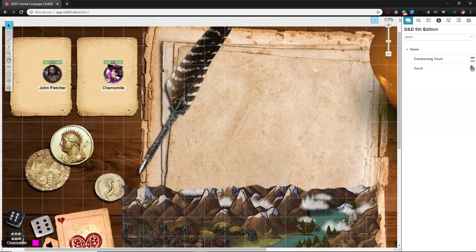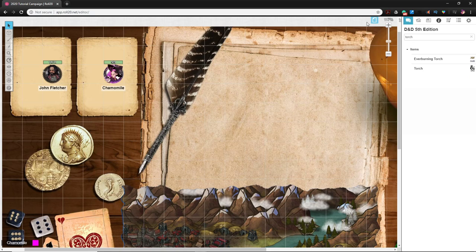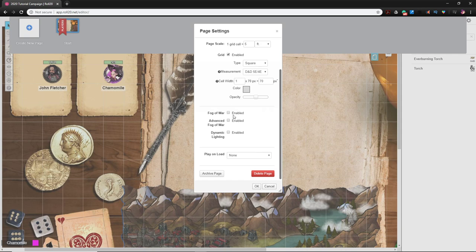Let's turn dynamic lighting on the start page just to test. To access page settings, go to the top of the screen, find the little blue ribbon hanging down with a piece of paper — that shows your pages. Mouse over the page you want to edit, click the gear icon, and a pop-up appears. Scroll to the bottom: there are three options — Fog of War, Advanced Fog of War, and Dynamic Lighting. Click the box next to 'Enabled.'